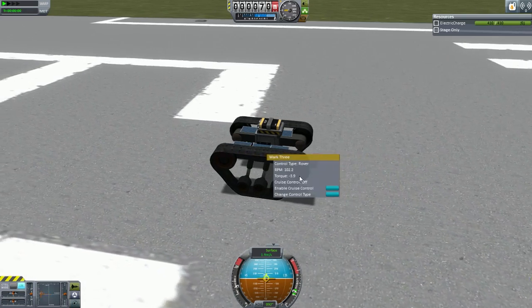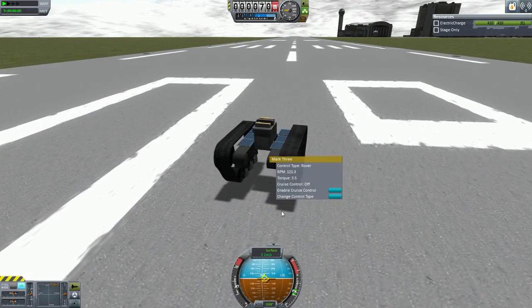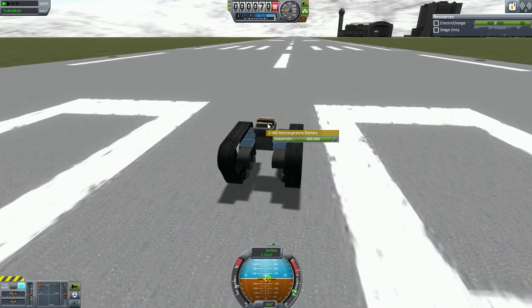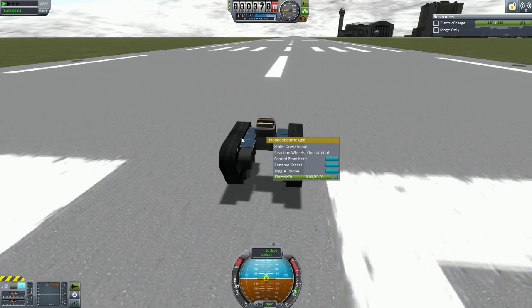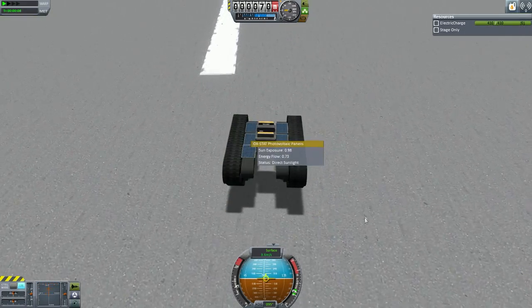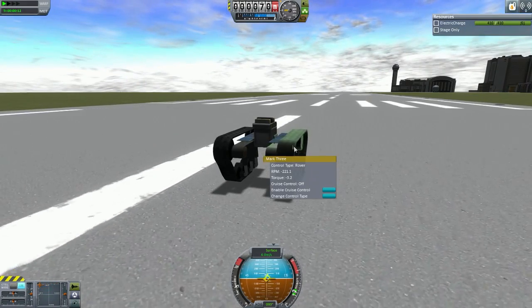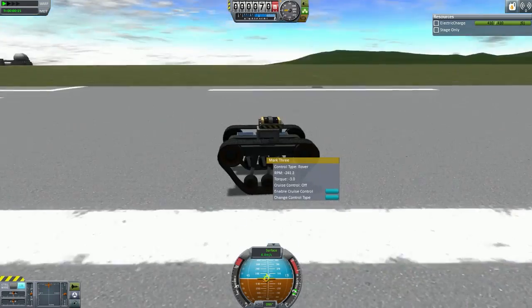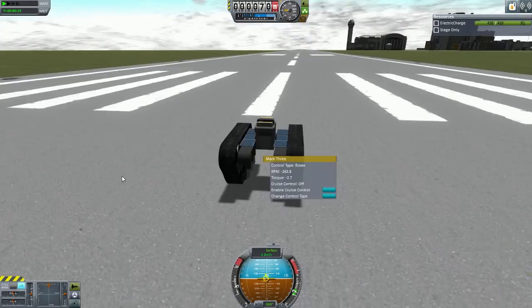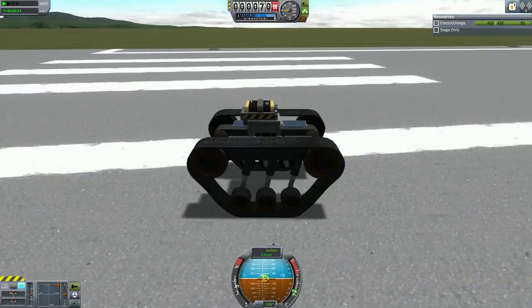We can right-click it and we have the same options as the previous caterpillar track, which was Mark 4, I think. And this one — where's the electricity coming from? It's powering. We can't disable these, unfortunately. It doesn't seem to be any faster than the previous Mark 4 that we used. I'd expected this one to be a little more faster.